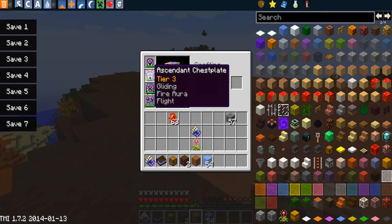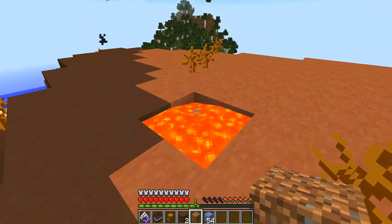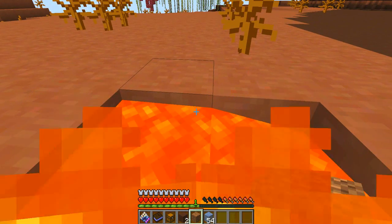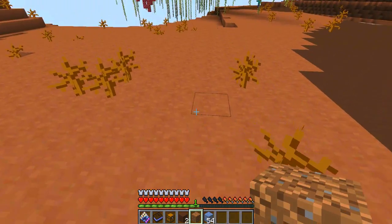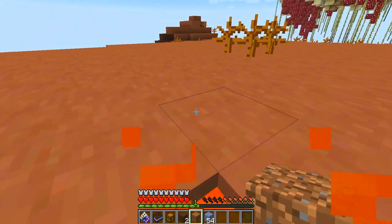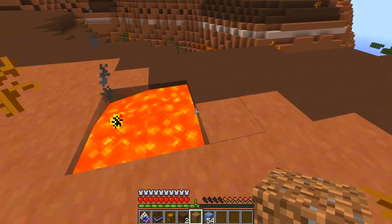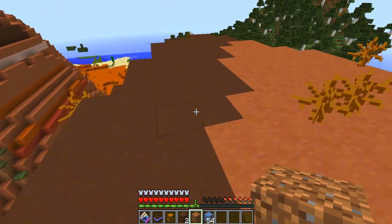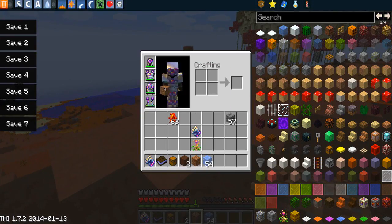The fire aura is interesting — if I jump into this lava, I won't actually be taking any form of damage. So as you can see, I'm completely invulnerable to fire, which is going to be very useful because obviously you're not going to die if you fall into lava and you've got all your precious items on. That's pretty damn cool.